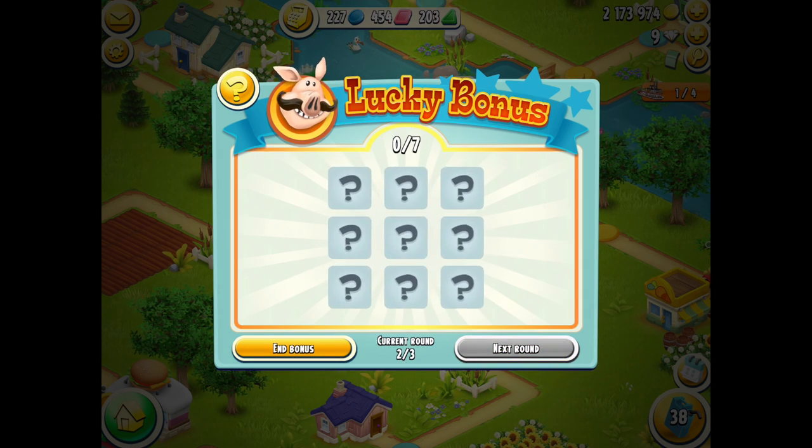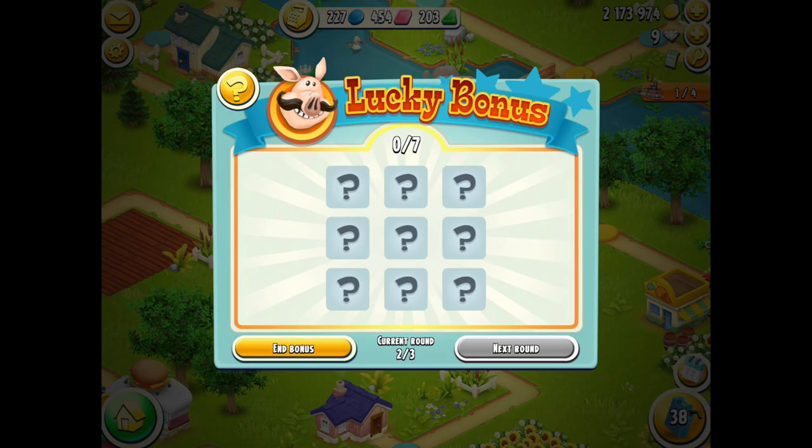So if I go to the next round, this one has two bombs so the chances of getting a bomb are higher. I can either go ahead and play this round, or click 'end bonus' and walk away with the rewards I already have. Let's try my luck!